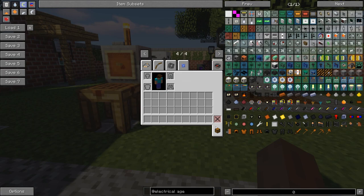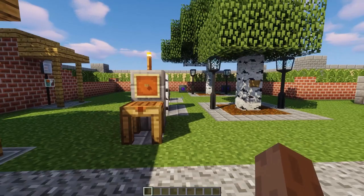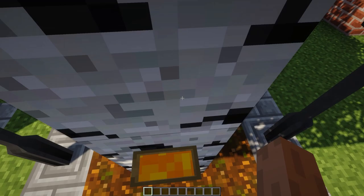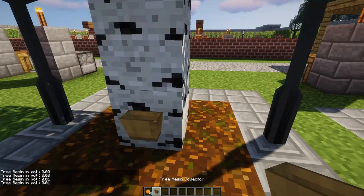Before I continue on, you can see the mod does offer quite a lot of stuff in terms of what there is in it, as well as providing a lot of creative options. These tree resin collectors basically - you put them on a tree and they'll slowly fill up with the tree resin. If we right click on this here, you can see we have tree resin.